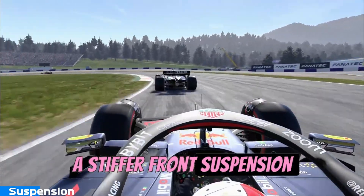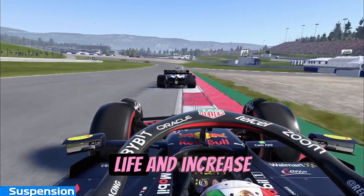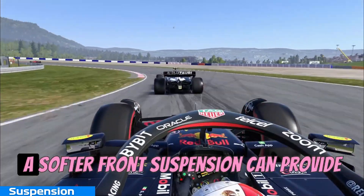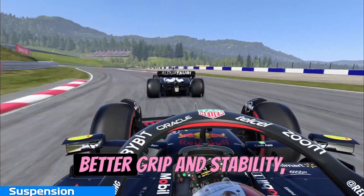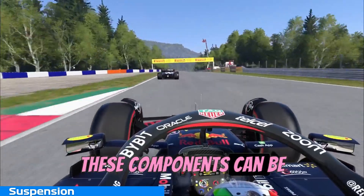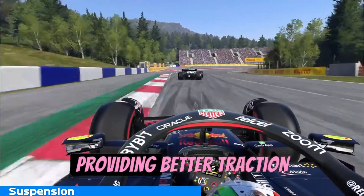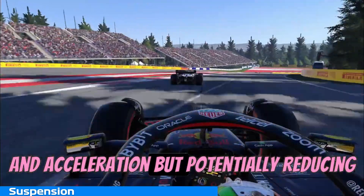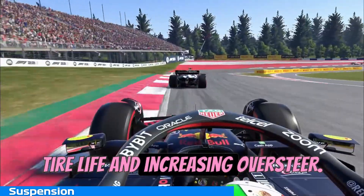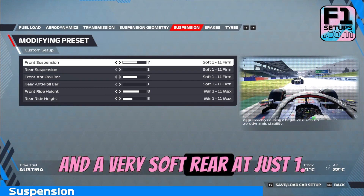A stiffer front suspension can provide better turn-in and cornering performance, but can also reduce tire life and increase the risk of understeer. A softer front suspension can provide better grip and stability, but may sacrifice some responsiveness. At the rear, these components can be adjusted in a similar way, with stiffer settings providing better traction and acceleration, but potentially reducing tire life and increasing oversteer. Here we have gone with 7 on the front and a very soft rear at just 1.